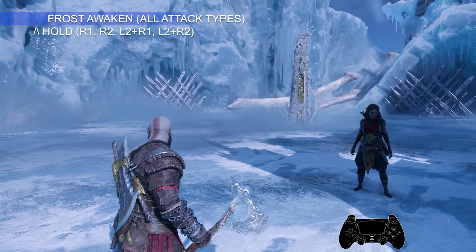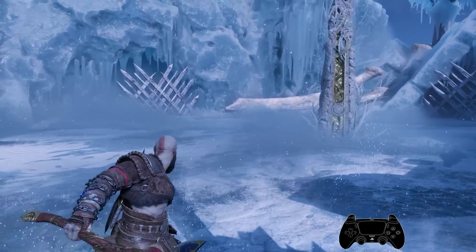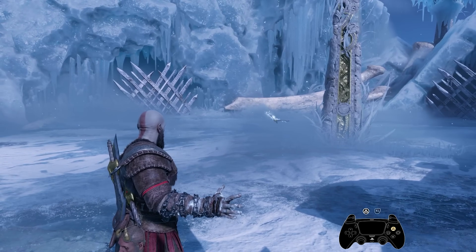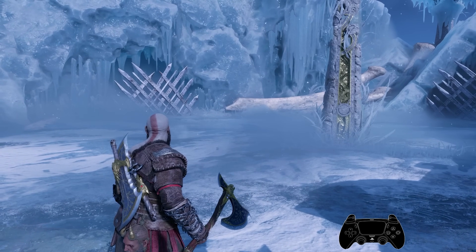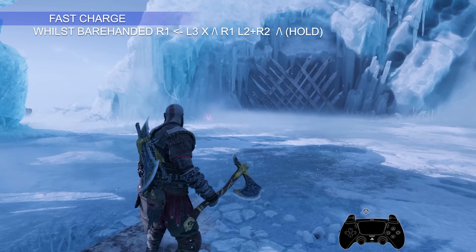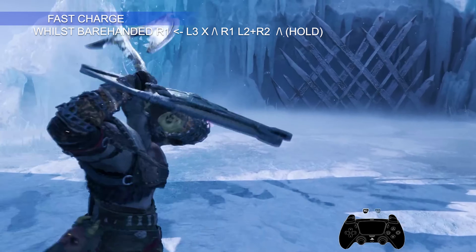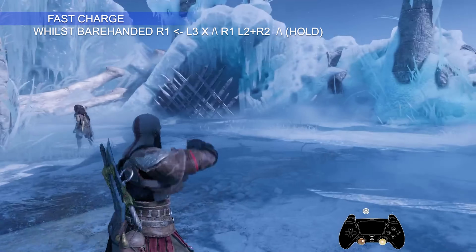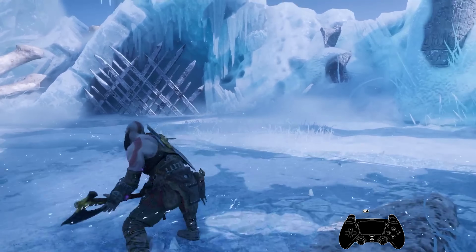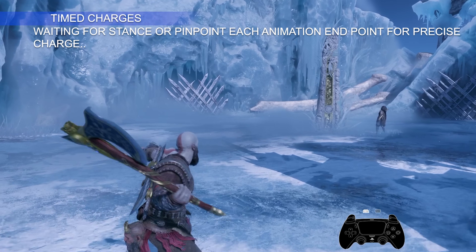Frost Awaken is the new mechanic added to axe combat in God of War Ragnarok. At the beginning of the game, charging the axe is tedious because it takes a while. I found a tech to charge the axe super fast from the get-go — let's call it Fast Charge. Throw a punch while barehanded, dodge to any side, immediately recall your axe, throw a punch just before it reaches your hands, then press L2 plus R2 for a heavy throw, followed by holding Triangle. This charges your axe as it's recalled straight into your hands.